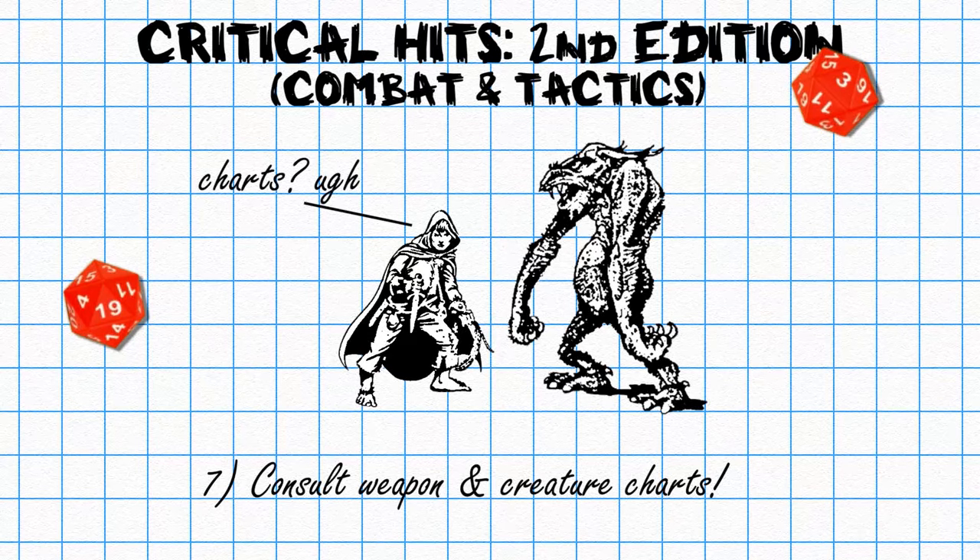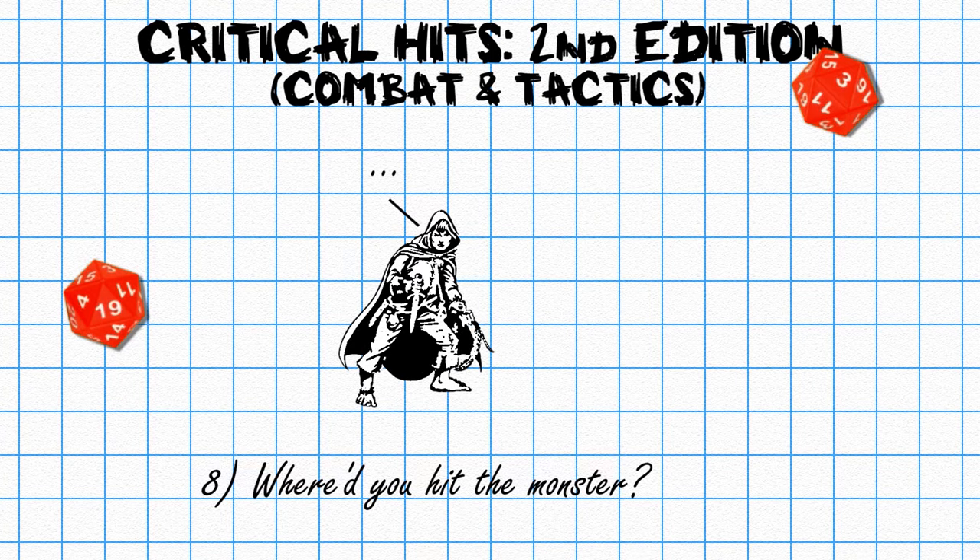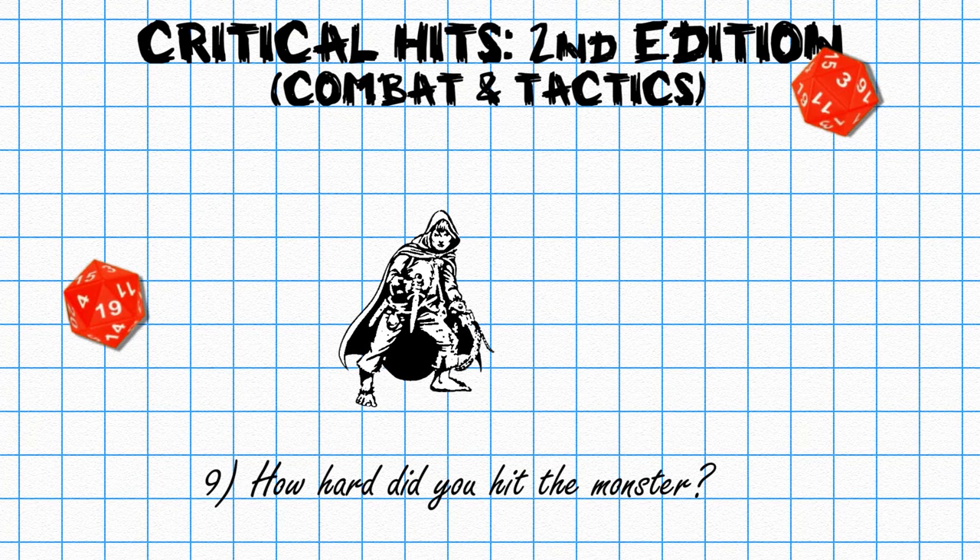The weapon type and creature type each have their own corresponding chart. There's a chart for Slashing vs. Humanoids, Slashing vs. Animals, Slashing vs. Monsters. There's also a chart for Bludgeoning vs. Humanoids, Bludgeoning vs. Animals, Bludgeoning vs. Monsters. And there's a chart for Piercing vs. Humanoids, Piercing vs. Animals, and Piercing vs. Monsters. Choose the correct corresponding table and then roll a d10 to see where you hit them. You can hit them in seven different locations: the right leg, the left leg, the abdomen, the torso, the right arm, the left arm, and the head. Then you roll to figure out the severity — you could knock down the opponent, break their foot, damage their armor... or break your own foot. Moving on!